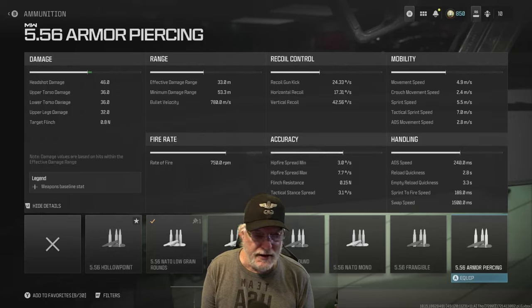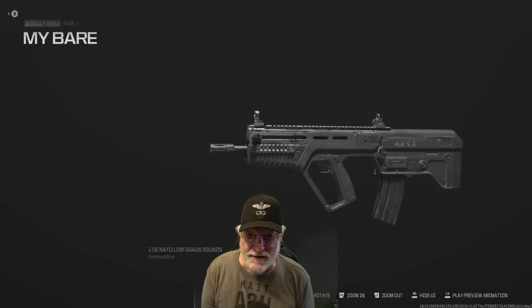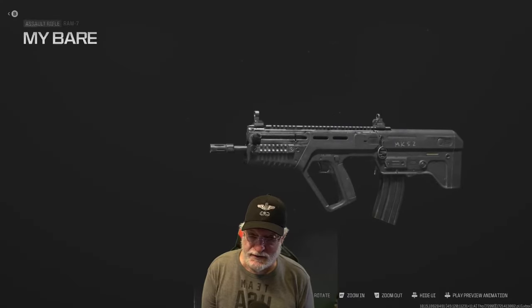ADS movement speed is okay at 2.8 meters per second. ADS speed is a little on the slow side at 240 milliseconds, and sprint-to-fire is decent at 189 milliseconds. It takes roughly three seconds to reload whether you're empty or have a few rounds remaining — half a second longer if you shoot it to empty. Let's take the Ram 7 bare bones onto the field of honor and see what improvements attachments can make.